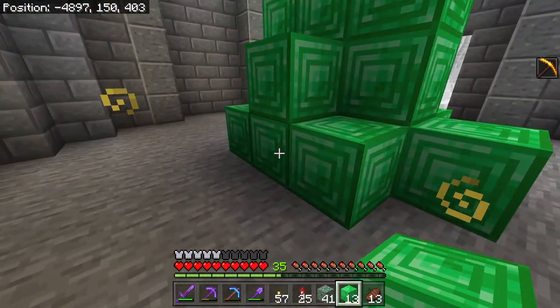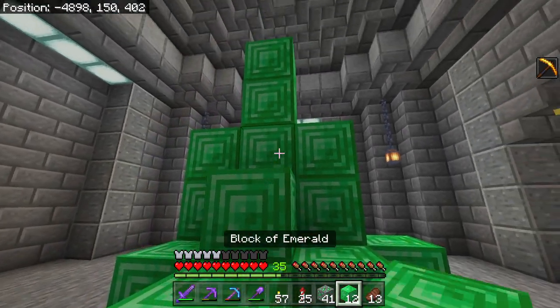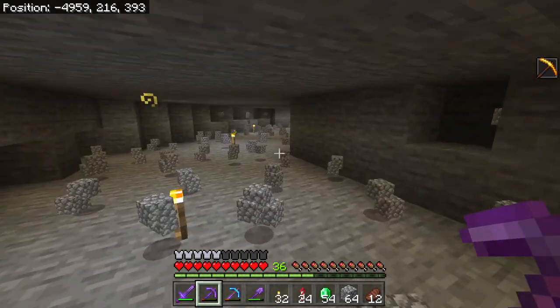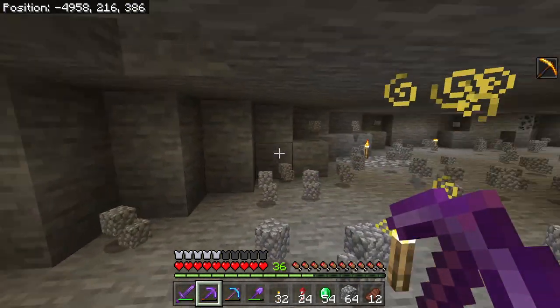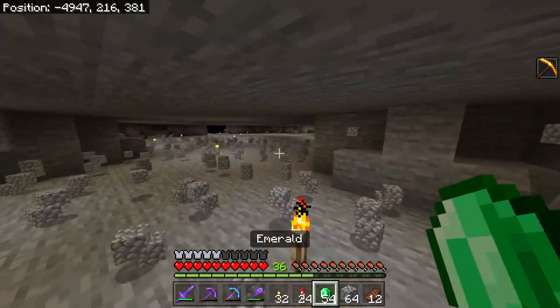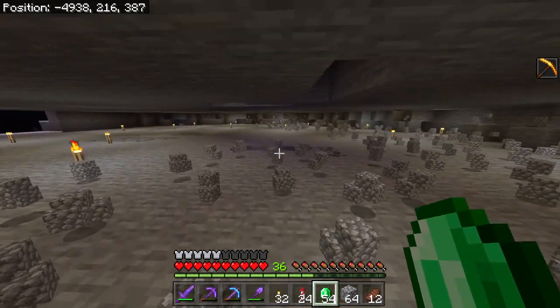We got 13 more emerald blocks and 41 ore. Another good way to mine for emerald is obviously just to go near my beacon and just mine horizontally. It's pretty nice. Got almost a stack so far out of this area. Destroys your pick pretty quick, though.